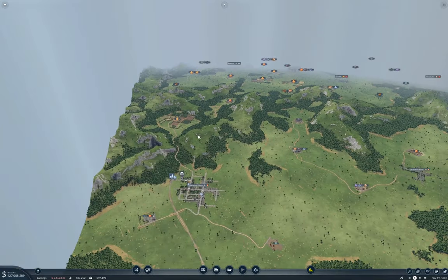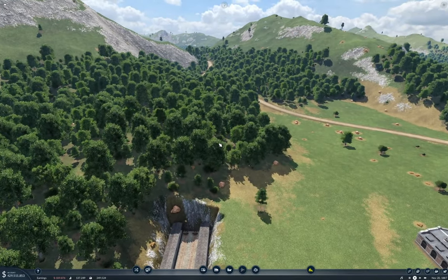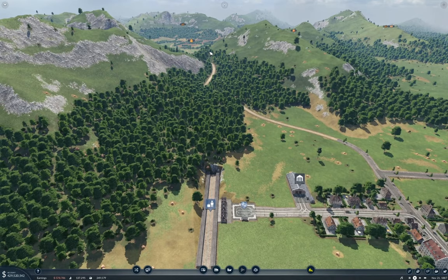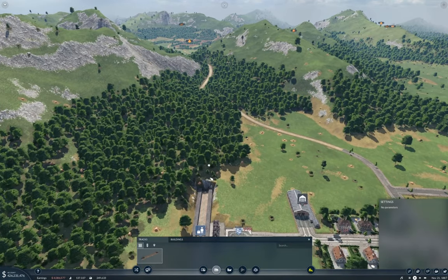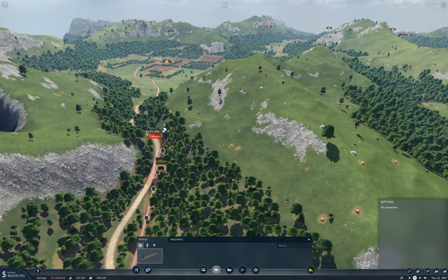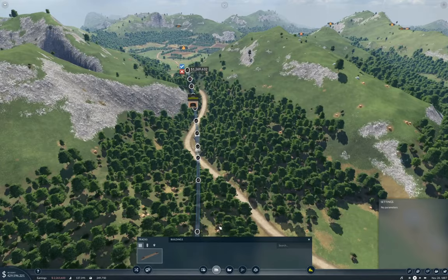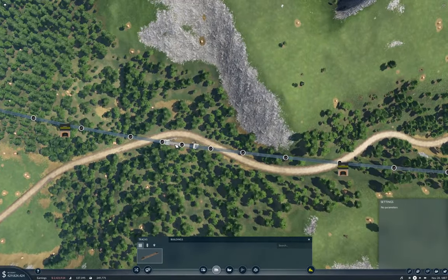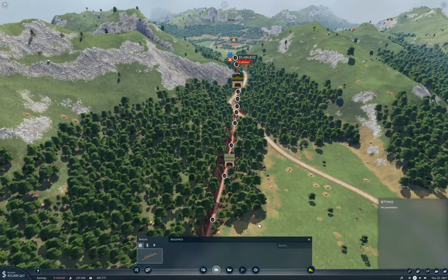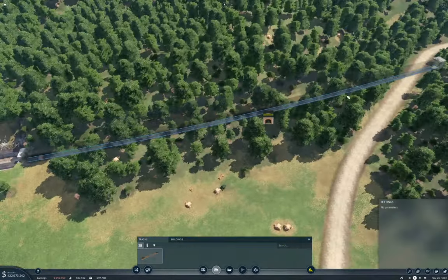So it probably makes sense to have an express line across to Louisville at the top there. Now that means I need to build some track. It looks rather like I'm not going to be going up and over the pass here — it looks rather too steep. That road's in the way anyway — too much slope. I'm going to end up going through. What if we make a cutting here? Well, that makes a freaking canyon, so that can be a tunnel.